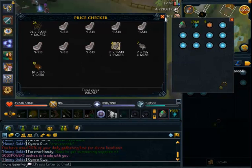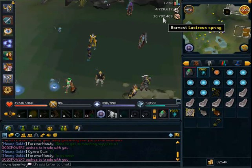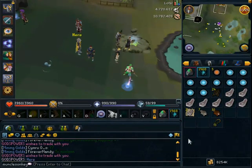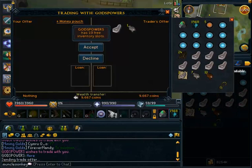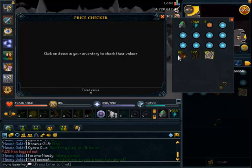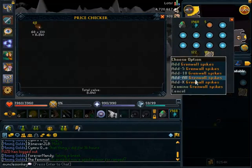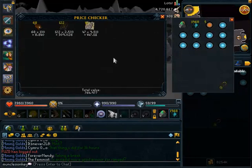That only took a few seconds for 150k. You're not going to be getting that much from the other Divine Locations like the Mithril Rock or the Yew Tree — they're not very good money making at all. But for the Divine Box Trap you get a lot of money. This is my loot from just a couple of days of doing the Divine Box Trap. I'm just going to keep it all in my bank and sell it once I have a large amount.